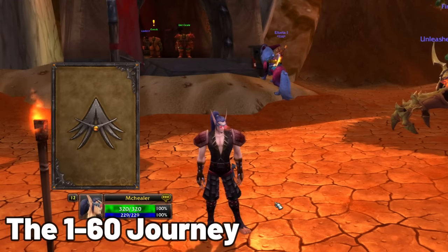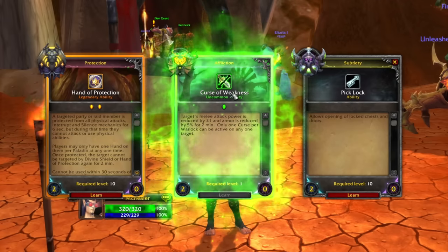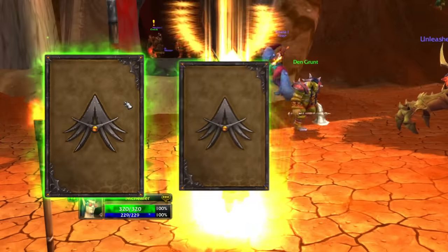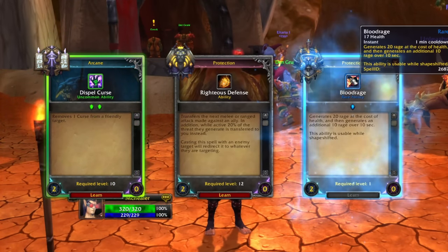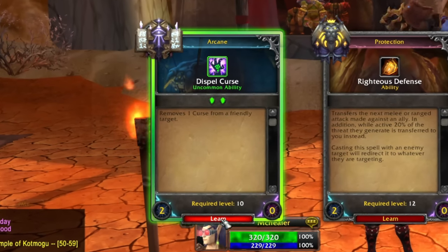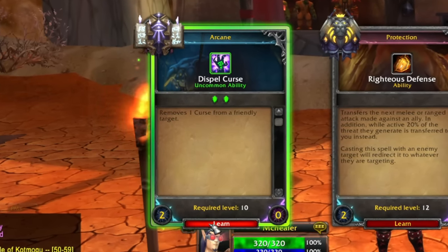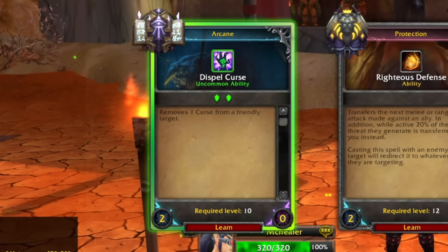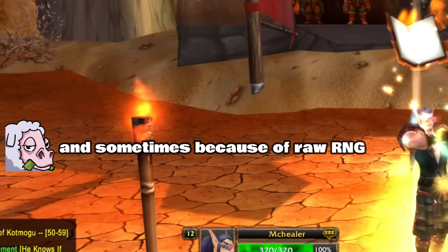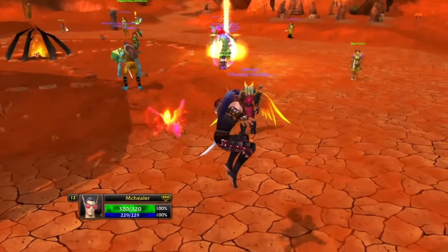Got to level 12 real quick. We got a Legendary — I saw Piclock already. Hand of Protection and Curse of Weakness are pretty much awful, so I'll go for the Piclock. We've also got Dispel Curse — that's pretty good — Righteous Defense, Blood Rage. I'll go Dispel Curse. As a healer, you need to make sure you have a way to remove curses, magic effects, poisons, and diseases, because normal players rarely pick that stuff.